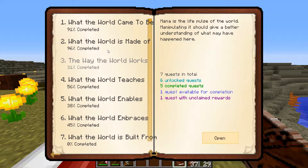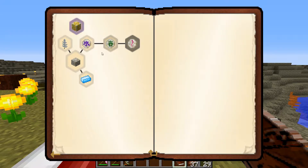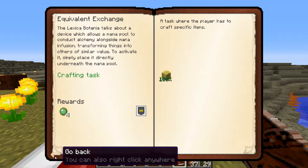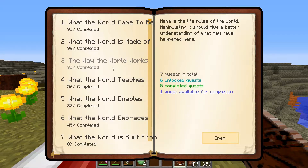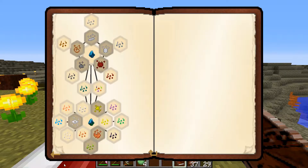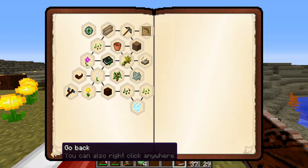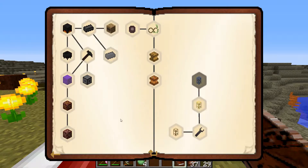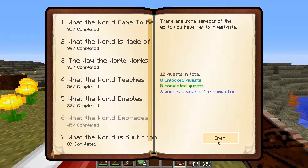Alrighty folks, I am back. I've done a little bit — I did some harvesting and whatnot, and we definitely need to come up with a couple things here. I just noticed this though — there is one quest with unclaimed rewards. So I'm gonna open... What? I wonder where that opened up another quest. I honestly do not know what that opened up for us, or if we can even get there at this point in time.